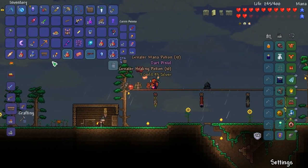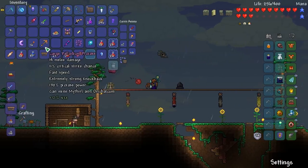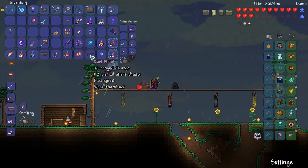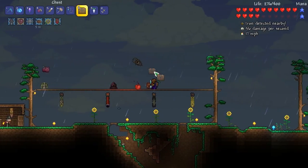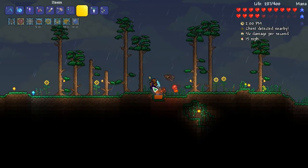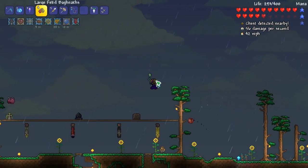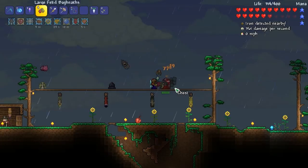We got another weapon. This is also a good way to get greater healing potions, which is definitely what I want. We got the Dart Pistol - 30 range damage. That's going to be useful. We're going to dip ourselves in healing here and buff up. We're going to fight him one more time just because I have one more key - no reason not to.